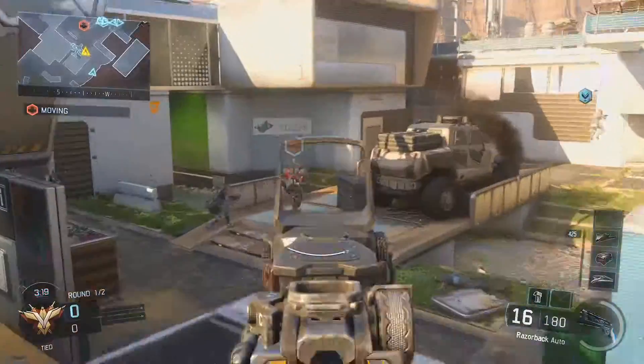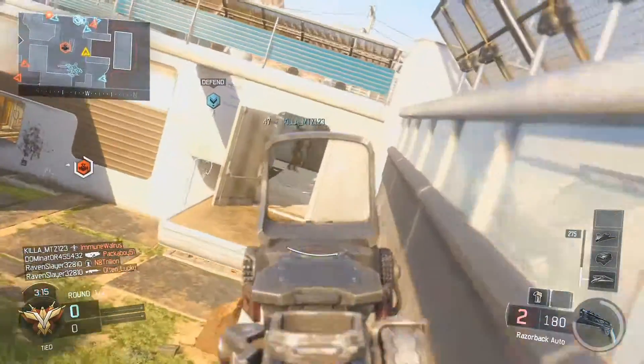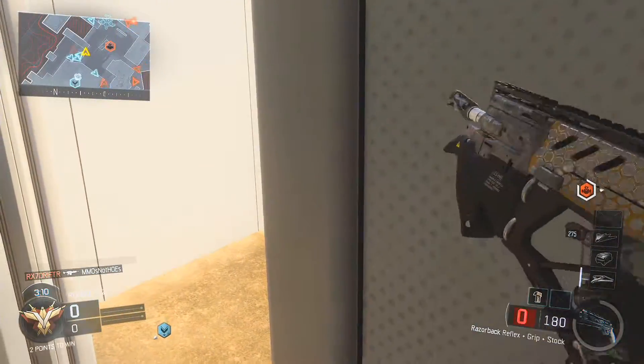The next map is Combine — that's actually the map you see in the gameplay on this video. It's set in the remote Egyptian Sahara. This map is pretty cool; it was probably one of my favorites in the beta.